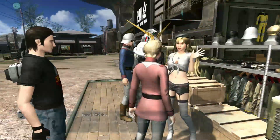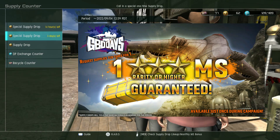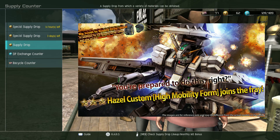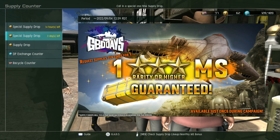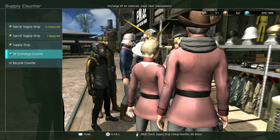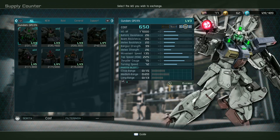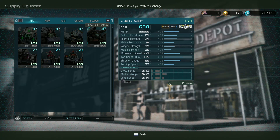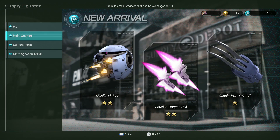The special supply drop — one free supply drop a day — is back, so that's good. The one you can do once during GBO Days to get one guaranteed three-star or higher mobile suit is also up. New to the DP store this week: the Level 1 and 2 Kapool, and the Level 3 Striker Custom. If there's anything else in there, I already have it so it's not showing up. The various weapons for those are all in the store as well.